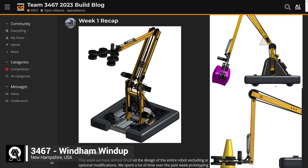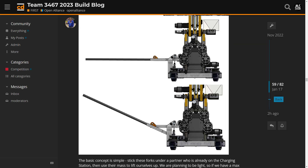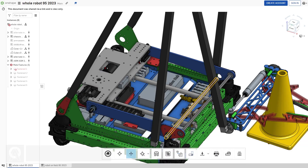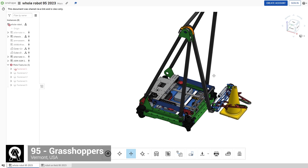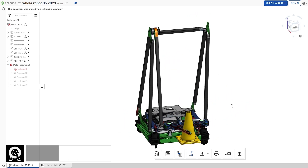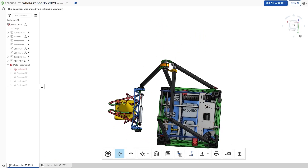Team 3467 finished their robot design, which consists of a double-jointed arm and a claw mechanism for intaking and scoring game pieces. They also built a prototype AlphaBot to begin testing. Team 95 unveiled their robot design, which has a ground pickup for both the cube and the cone. Their superstructure consists of a pivoting arm mounted to an A-frame.